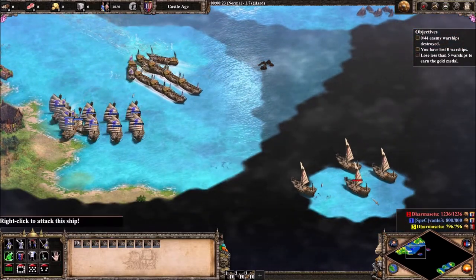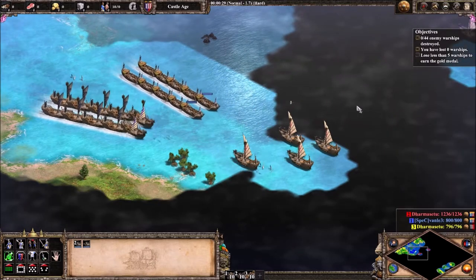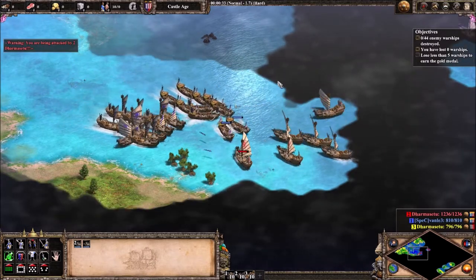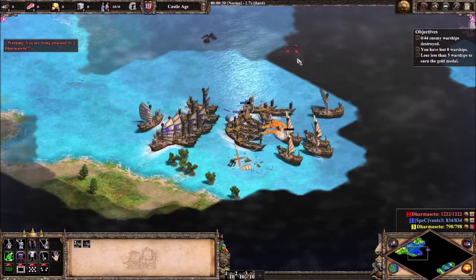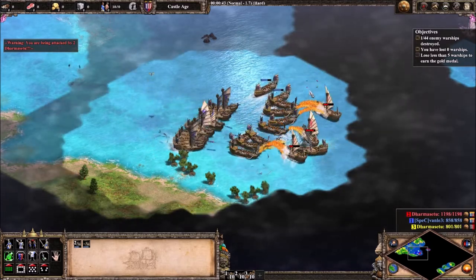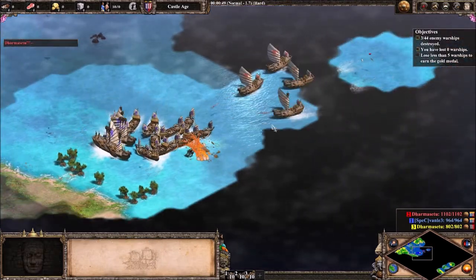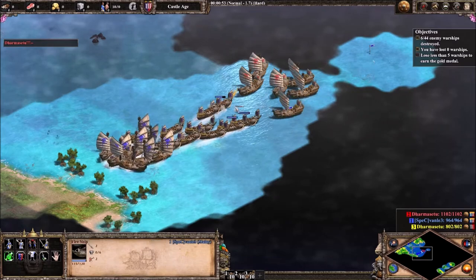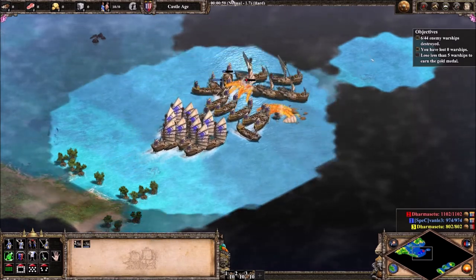This is a lot about timing. You want to first send in your fire ships, then use these as bait because they will just get shot. You basically do the same here and use these as bait — unless they get stuck, that's terrible.